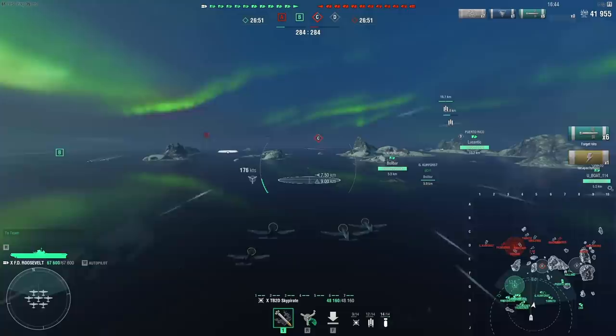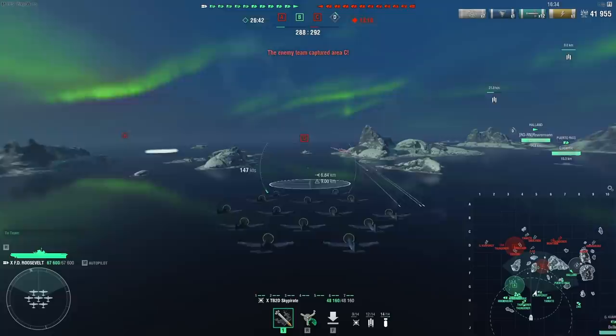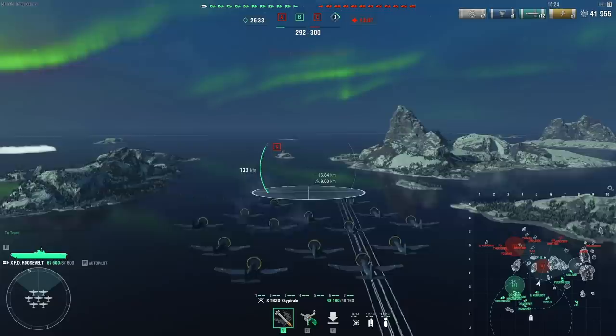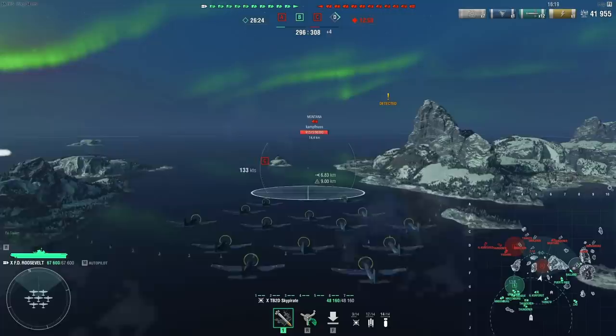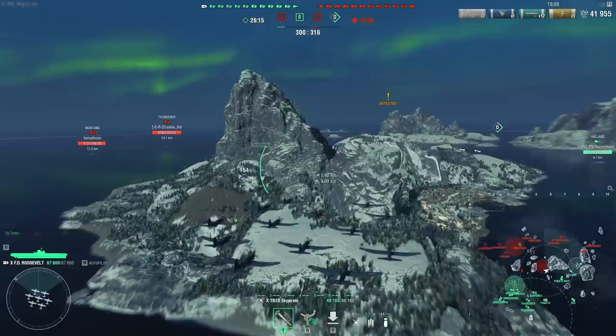I follow up my initial strikes on that Hindenburg with HE rocket planes. One thing to note is that you have to start the attack run from really far away — I think it's 4.3 kilometers. This means that you will have incredible trouble actually hitting destroyers with these unless the destroyer is AFK. In fact, I'm not even sure you can hit AFK destroyers with these unless their anti-air is turned on, because you simply won't see the destroyer in time to start the attack run.